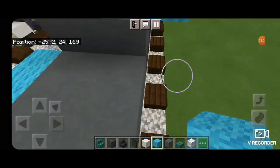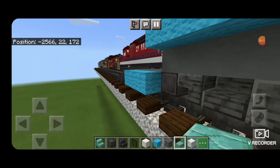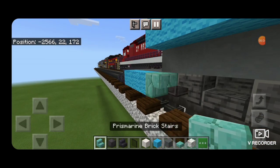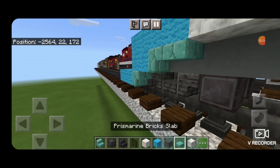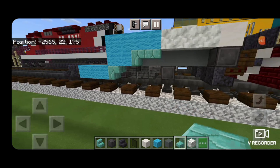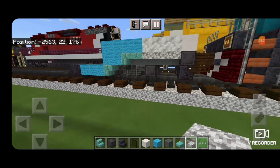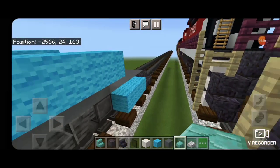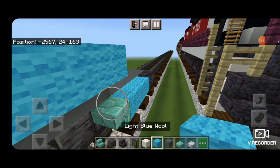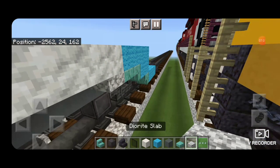Then put three light blue wool on either side of the outside of this bottom. Now take a prismarine brick stair, upside down facing this way in front of that wheel. Above it, two light blue wool. Then another upside down stair facing this way and a prismarine brick slab — because this car kind of angles up in its octagon shape. On the very end of this, put diorite slabs under here. Do the same thing on the other side: upside down stair in front of the wheel, two light blue wool, another upside down stair, then a slab, then three diorite slabs.